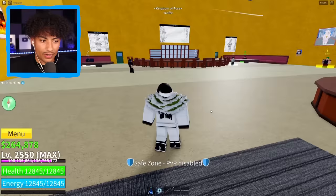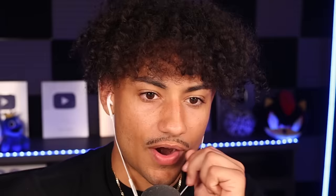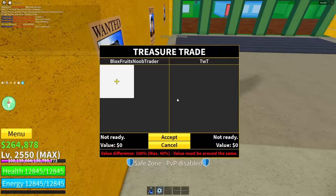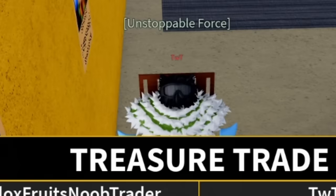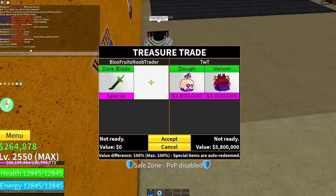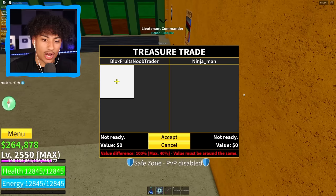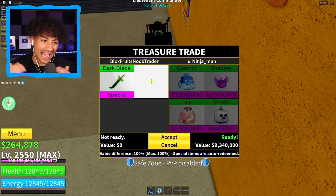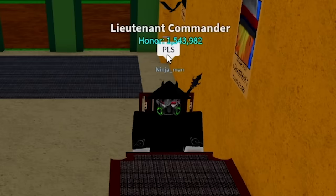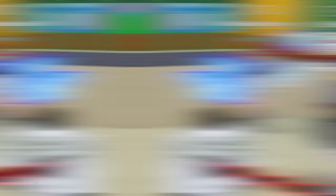That trade was 10.9 million in value, so hopefully our next trade will be worth more. Got a brand new Darkblade and I'm ready to trade it. Not much going on in here — two people, both looking AFK. This guy Alex already has a Darkblade, so I can't trade with him. We got TWT — I showed him the Darkblade, he's got dough fruit and venom, maybe a Kitsune or leopard? He likes the Darkblade but says he's not poor after I checked his inventory. I'm canceling this trade — nobody in this server has anything crazy, so I'm finding another server.